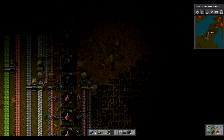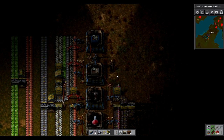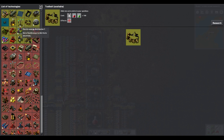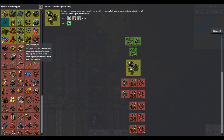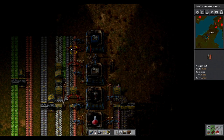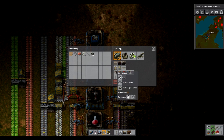Right now we've got red science. Today it was always planned — let's get green science. I've kind of researched — there's a couple of things that are still just red, but really I want to get into green. So what does green science take? It takes inserters and transport belts. Basic stuff.